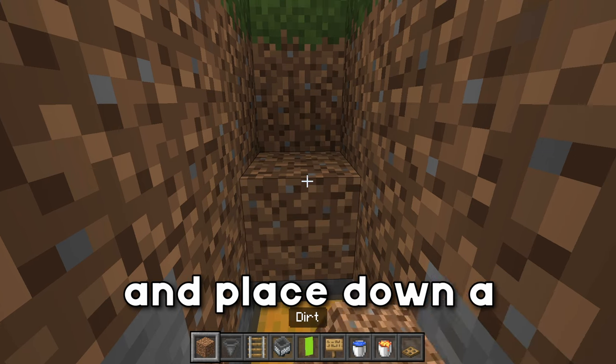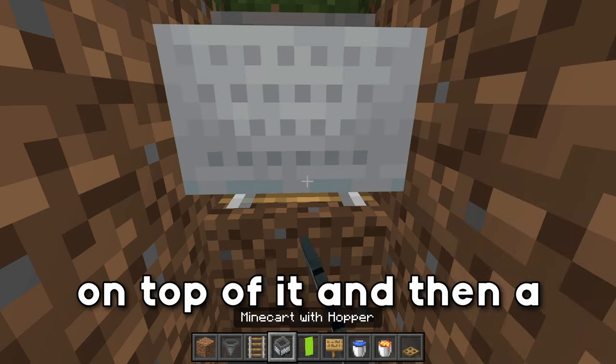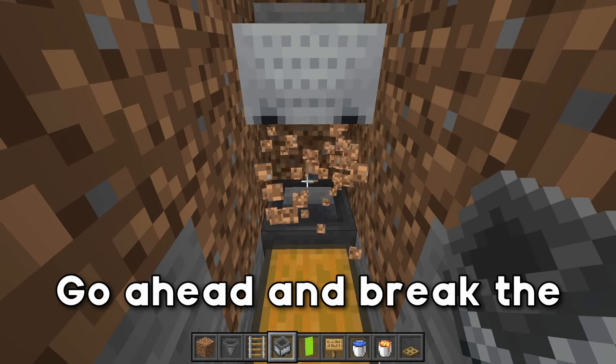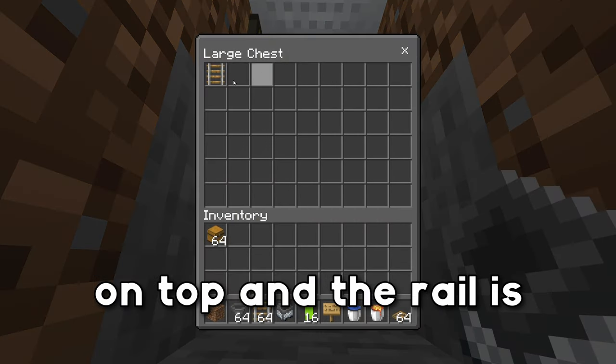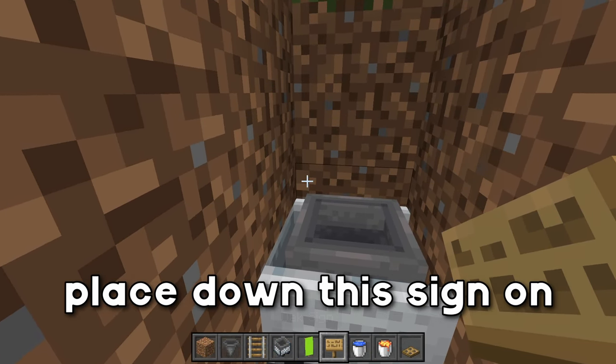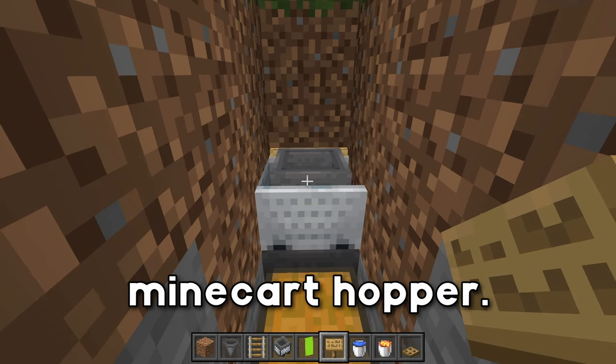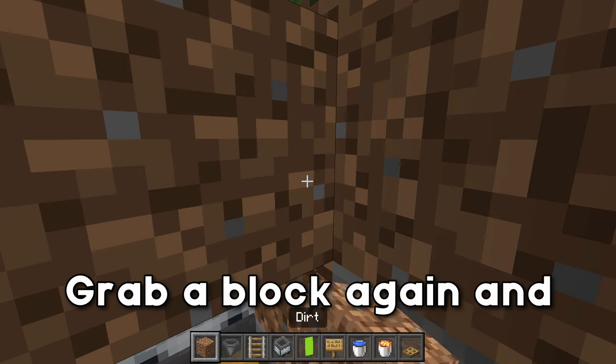Place down a temporary block above the hopper, then a rail on top of it, and then a minecart hopper. Go ahead and break the temporary block - it's going to fall on top and the rail will end up in here. Grab that, then grab your sign and place it on the backside of this block in line with the minecart hopper. Grab a block again and place it right here.